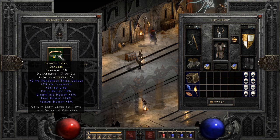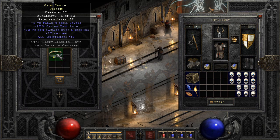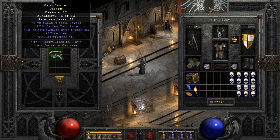The first re-roll that made me pause for a second: two to skills, strength, and life is great, but no faster cast rate makes it worthless. Two to skills, 20 faster cast rate, life, and res — good stats for a paladin, just a bit low, and two sockets would have made it pretty insane.